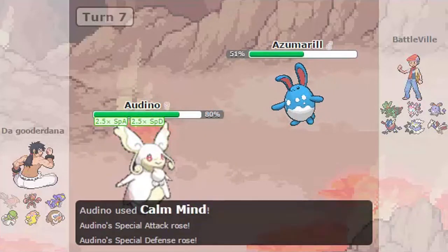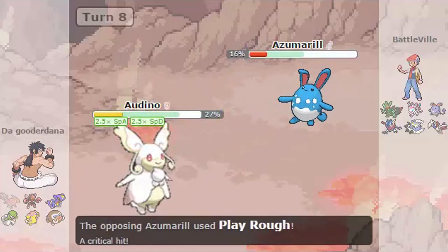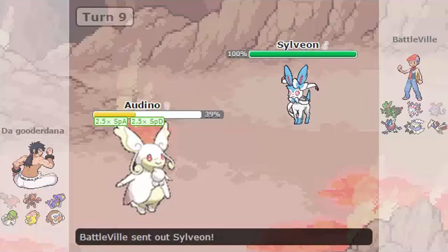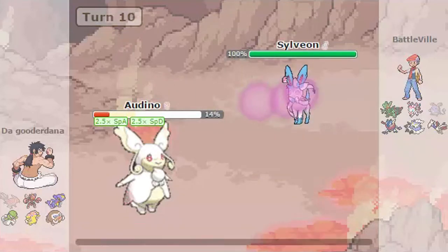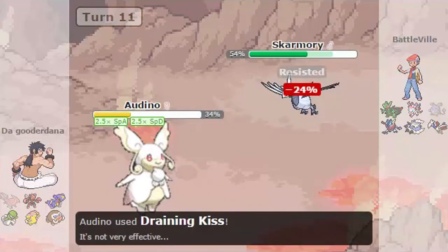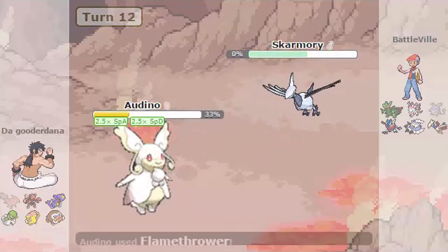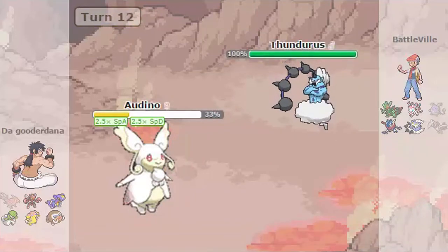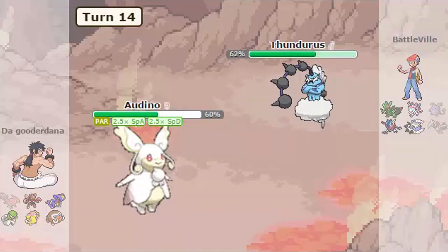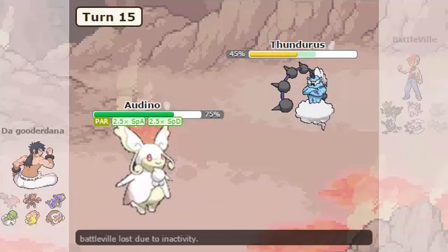Usually after the third Calm Mind you pretty much know where you're at. I use Draining Kiss and it's back at 100%. Then he uses Play Rough — and there's the crit. Had I not had those defensive investments, because of Huge Power Adamant Azumarill, Mega Audino might have died there. Then he sends out Sylveon — Hyper Voice. I just keep using Draining Kiss since I have no physical moves. Then he switches into Skarmory, I get some health back, but then lose some because most Skarmories have Rocky Helmet. I use Flamethrower and it's just completely roasted. Then he sends out Thundurus and uses Thunder Wave — not like it matters because she's already slow. I use Draining Kiss, gaining health back. He uses Thunderbolt — it did absolutely nothing. I don't know why he had a Sitrus Berry on that.